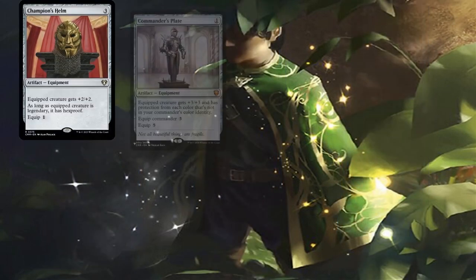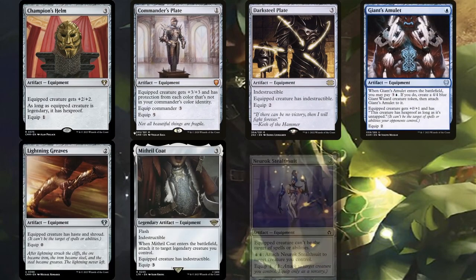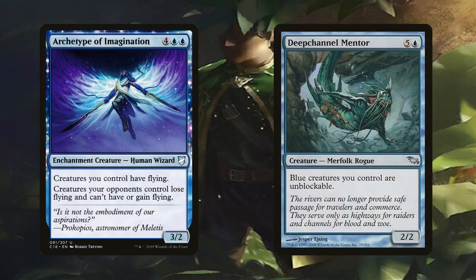Speaking of protecting our commander, Champion's Helm, Commander's Plate, Darksteel Plate, Giant's Amulet, Lightning Greaves, Mithril Coat, Neurok Stealth Suit, and Swiftfoot Boots are naturally included. Why am I running almost every protective equipment possible? Because the deck is highly dependent on the commander. While that's not always wise, it's more possible in mono blue than most other colors because we can run the protective equipment as well as interaction. The deck is also running Archetype of Imagination and Deep-Channel Mentor as redundancy for our commander — they're in the 99 and not in the command zone, but once we're drawing a ton of cards, we should eventually have access to these for when keeping Sun Quan around isn't that possible anymore. The Mentor is the best one though since our blue creatures are outright unblockable.